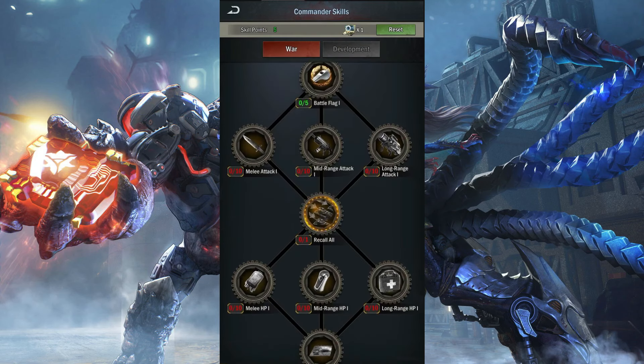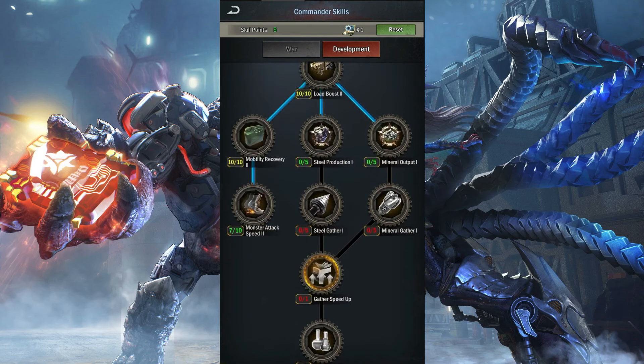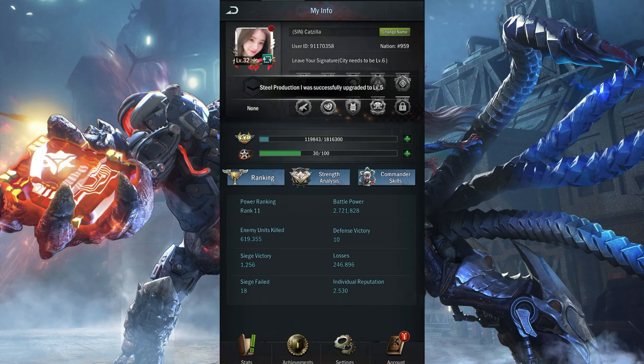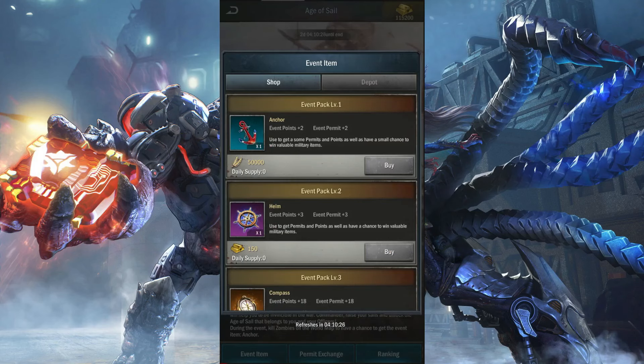I can use it to get more materials or mobility, whatever I want. Seriously, it is so worth it. So that's what free-to-play looks like after saving up for over a month. This is all my fuel. And if you don't believe me, you can never earn this anchor unless you're hitting zombies — that's it, the drop is from zombies.